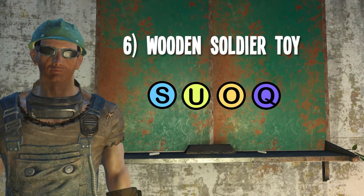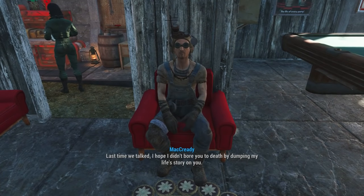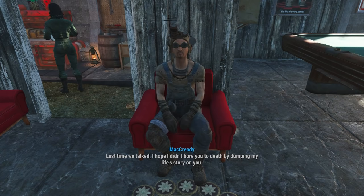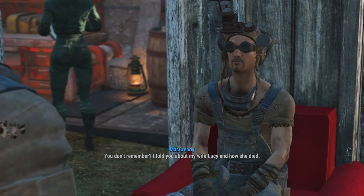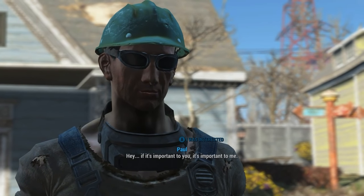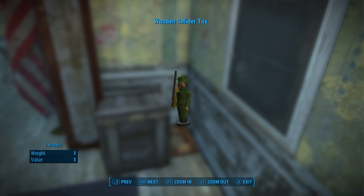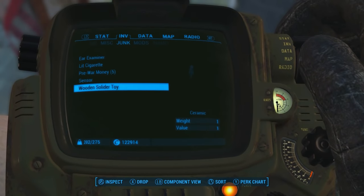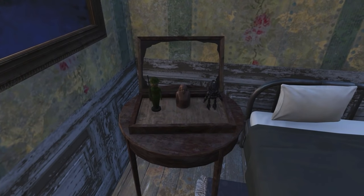Number 6: MacReady's Wooden Soldier Toy. Once you gain MacReady as a companion and complete his personal quest called A Long Road Ahead, he'll be on his way to idolizing you. Once he does, he'll gift you with a little wooden toy soldier. It'll get dropped into your junk inventory though, so make sure you don't let it get automatically scrapped by forgetting about it. Just transfer it to a chest where you can later put it on a shelf. Definitely makes a cool little display item that you can't find anywhere else in the game.